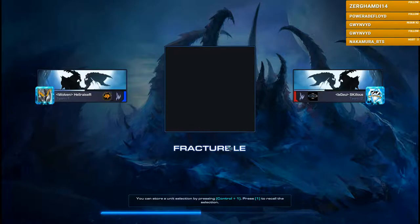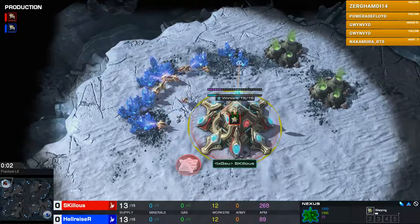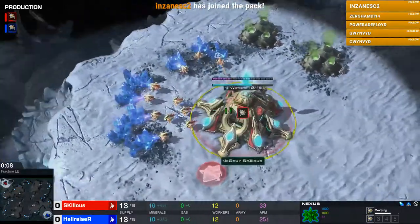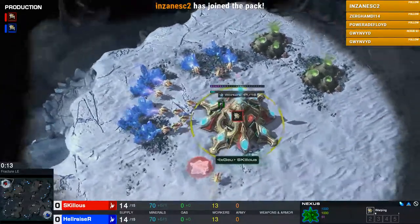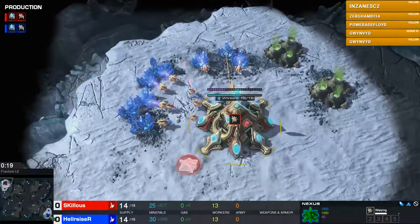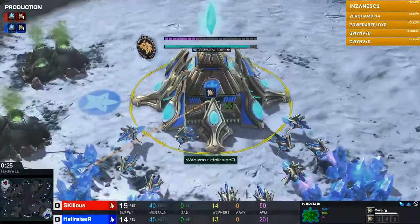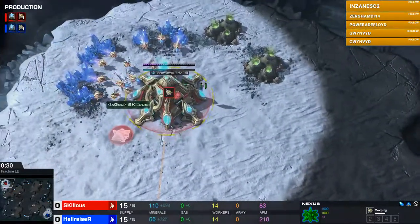The exploding screen is particularly long today, longer than the video. Symphonic, do you want to take the first introduction? Sure thing. In the top left corner of the map, representing the Protoss race as well as Infinity Gaming, he is Skillless. On the other side of the map in blue, representing the Volven Clan, this is Hellraiser.